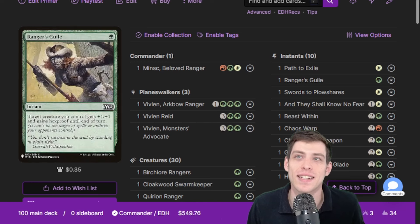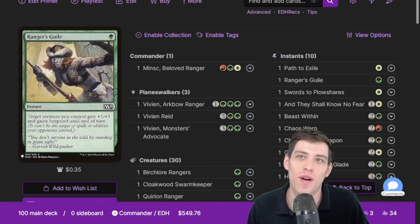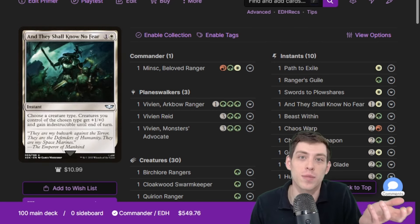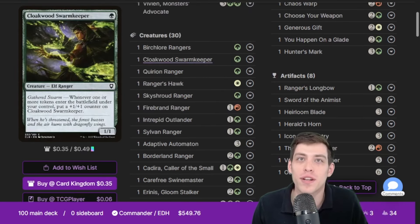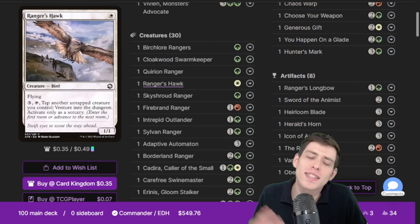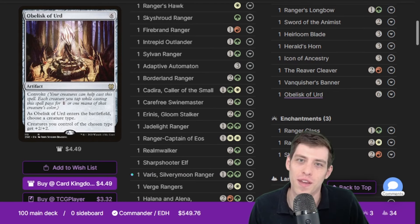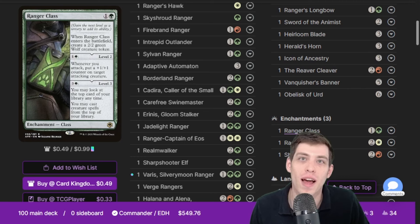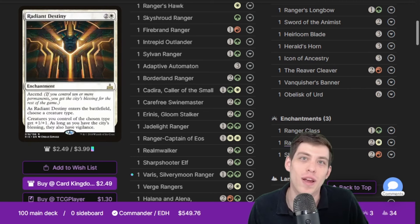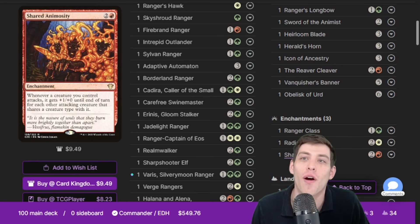It's a theme deck — you don't see these on the channel very often. I tried to put as many rangers in the deck as possible and make it as rangery as I could. Besides that, it's just a regular combat beatdown deck. You saw that Obelisk of Urd — we're trying to punch people to death with combat damage. We also have the Ranger Class, Radiant Destiny, and Shared Animosity for punching stuff even harder.